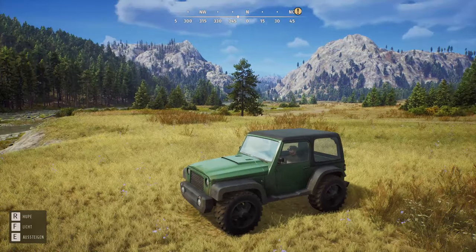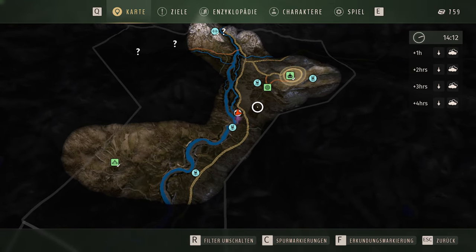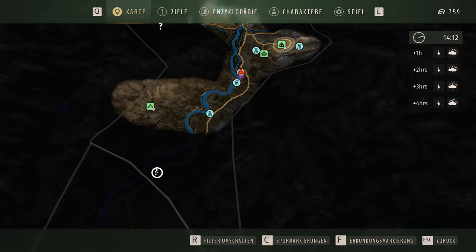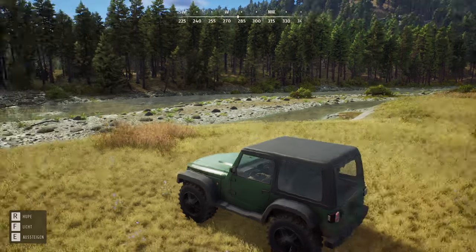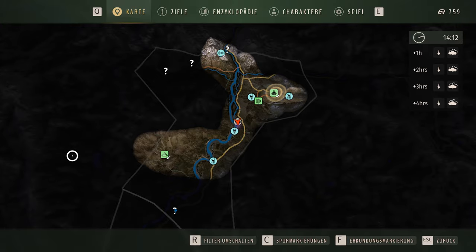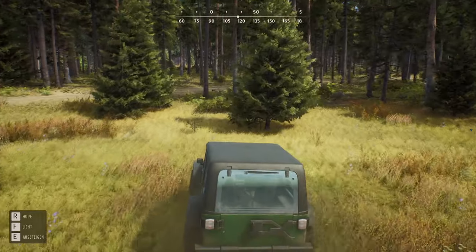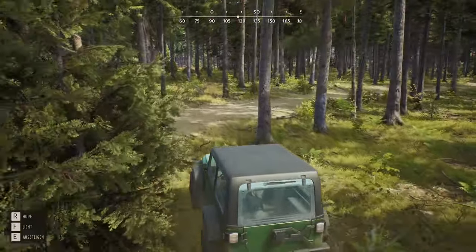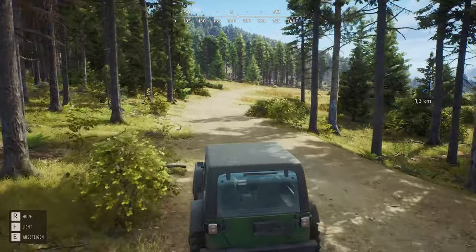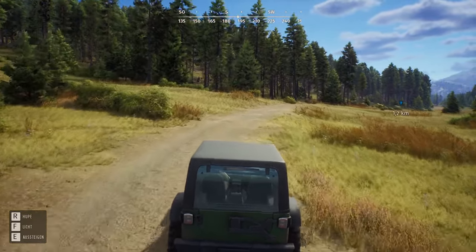Jetzt sind wir in unserem tollen Auto angekommen. Ich schaue jetzt aber nochmal eben auf die Karte, wo wir da mal hinfahren können. Ich würde fast sagen, dass wir einfach mal hier runter zu den Fragezeichen fahren. Das habe ich mir jetzt mal markiert. Ist der blaue Punkt da hinten? 1,3 Kilometer. Wir haben auch da noch eine Straße links von uns. Falls wir auf dem Weg noch irgendwie was sehen, können wir das ja auf jeden Fall auch nochmal versuchen zu erlegen. Aber ich denke mal, mit dem Auto vertreiben wir eher die Tiere.